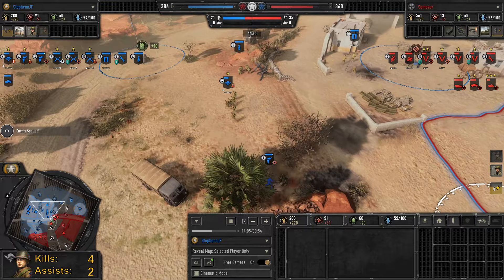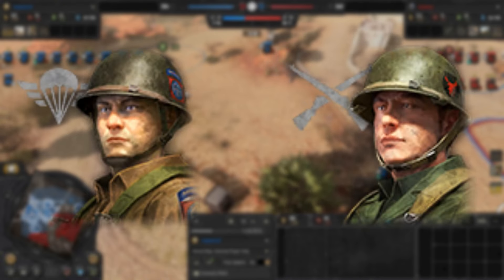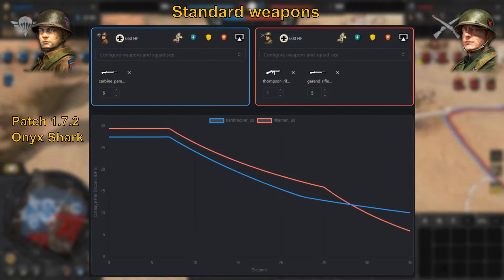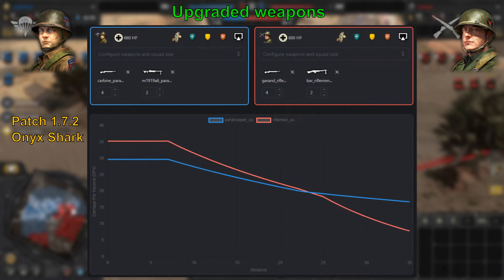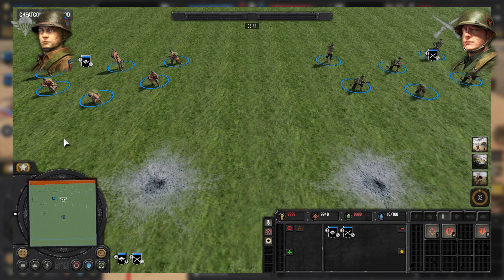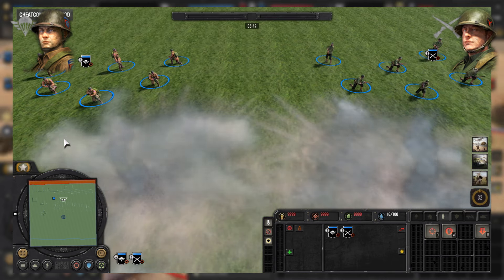Let's make a quick comparison between paratroopers and riflemen. Paratroopers have more durability than riflemen with an extra 10 HP per model, meaning they can survive an extra rifle shot. Without upgrades, their carbines are best at long range, which is further accentuated with upgrades. However, paratroopers do have a threat at short range — their cooked frag grenade, which has a fuse time of 0.7 seconds, significantly less than a rifleman grenade's 1.1 seconds, making it much harder to dodge.